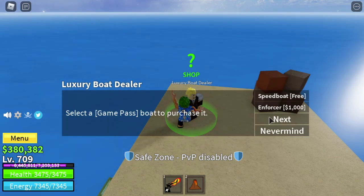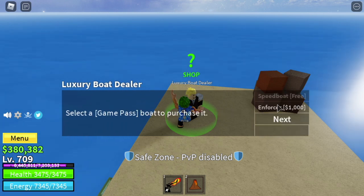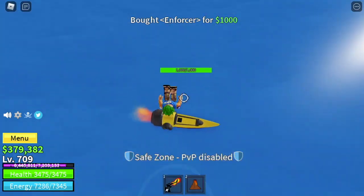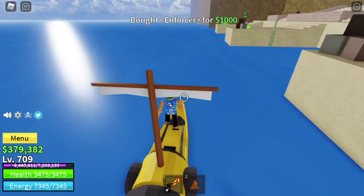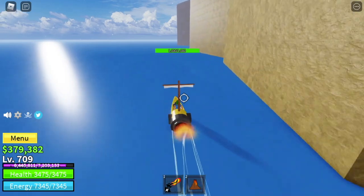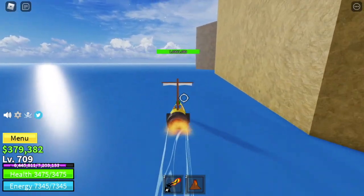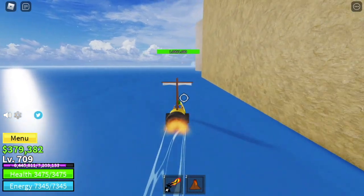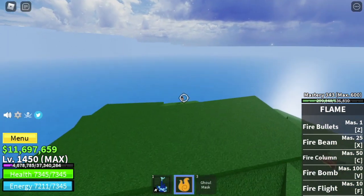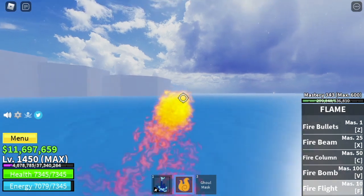This is a different account — it has the Enforcer, but I haven't unlocked the other two boats yet on it. The Enforcer is one of the fastest, I guess. I don't know if it can carry two — I think it only carries one. And you need Robux to unlock this. Maybe I'm going to compare the speed later. So how do we compare the speed? The first one to reach this island, from the starting point at the port, wins.